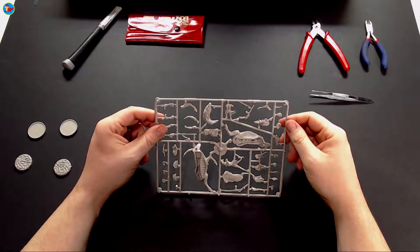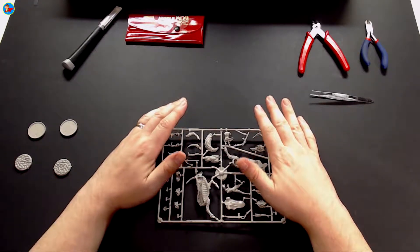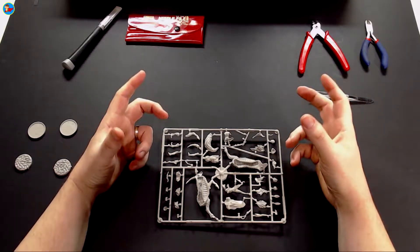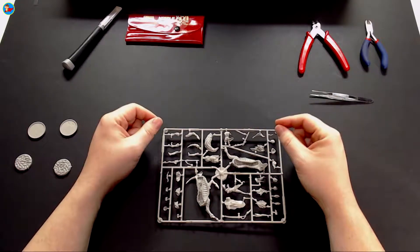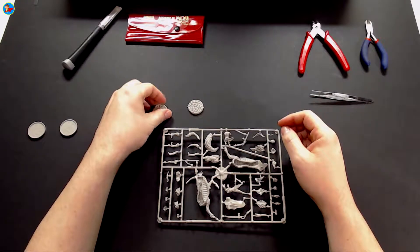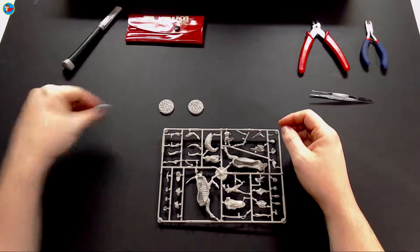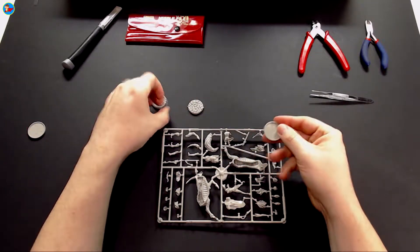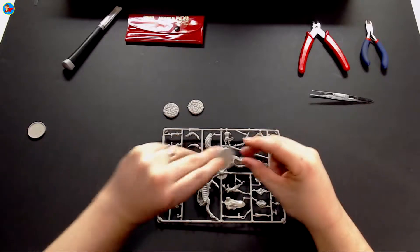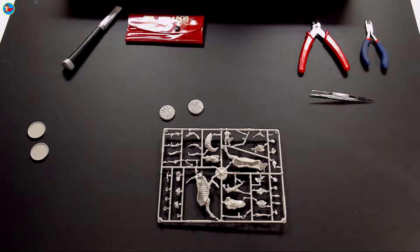They should get the job done. Because these are what are known as story models, they're not multi-pose - they fit together in a specific way. They're quite nice models. I thought I'd go ahead and use the first of the stone face bases, so although eventually we'll be gluing one of these into there, I'm actually going to assemble it on these and spray and paint them black separately, then stick it all together so everything's a bit neater.